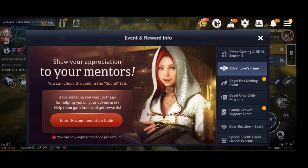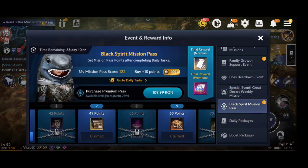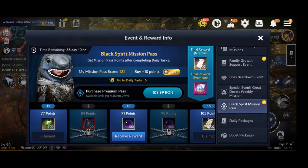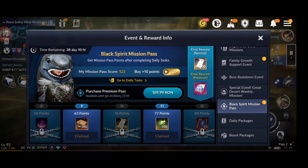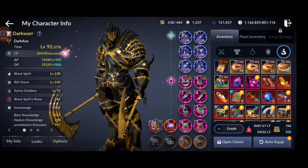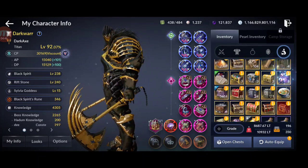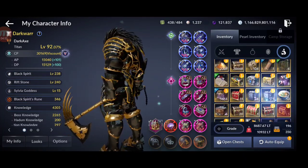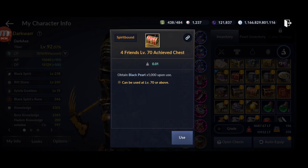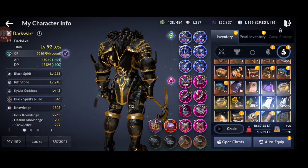Some events give lots of black pearls. I still have chests from past events like the anniversary. I found one — a 'four friends level 70 achievement chest' that gave 1,000 black pearls straight away.